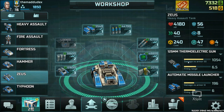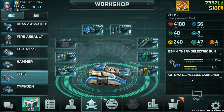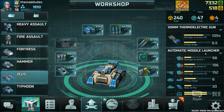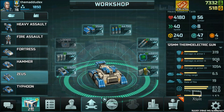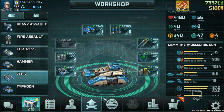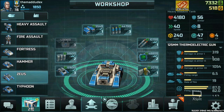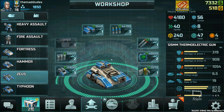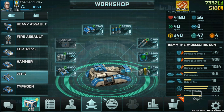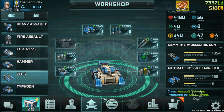Zeus has a 125mm thermoelectric gun and an automatic missile launcher. Unlike the Hammer, Zeus can shoot at helicopters. The thermoelectric gun is a beast — huge damage against armor types 2 and 3, though less against armor type 1 infantry. You can pair one or two Fortresses with Zeus if the enemy is going heavy infantry. If you mass enough Zeus, they can just tank the incoming infantry damage.